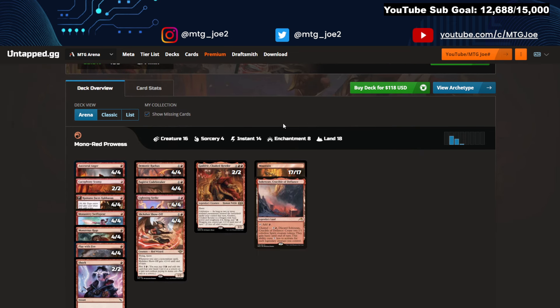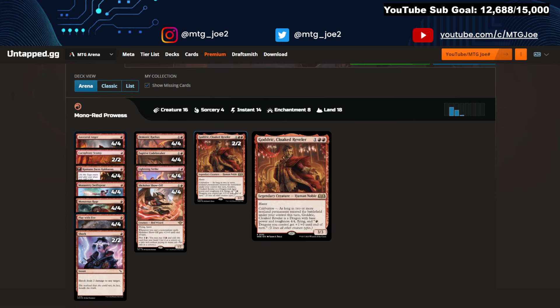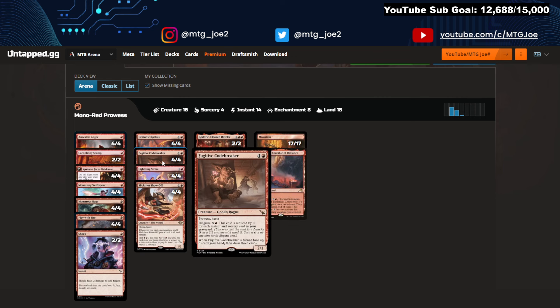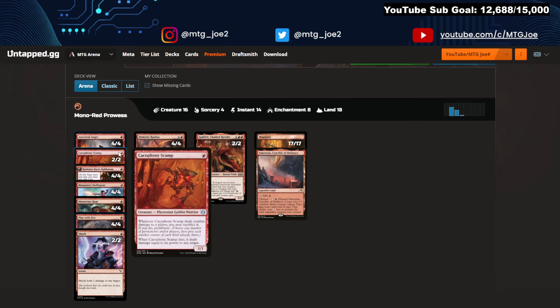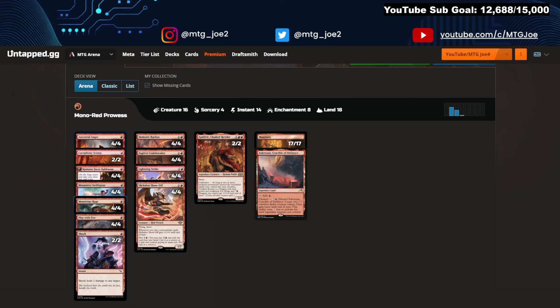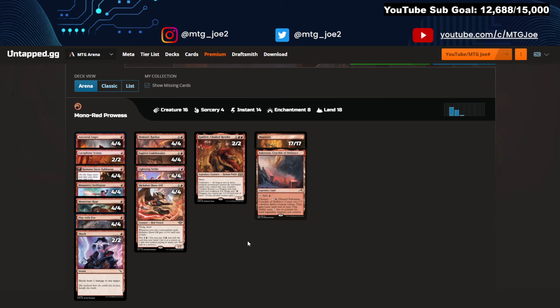Moving on, we go to mono red prowess at 63% win rate. From last week they trimmed down the number of Godrics, which I think is correct. Instead they're playing a couple shocks but mainly prowess threats: Slick Shot, Codebreaker, Monastery Swiss Spears. Scamps can be used for ping damage, and Anger can pump your creatures and give them trample — particularly good with Slick Shot or Godric. Monstrous Rage is kind of the same thing. A lot of cheap burn for interaction and Demonic Ruckus as an evasive threat that also gives trample.